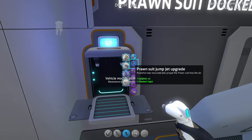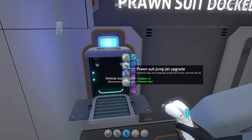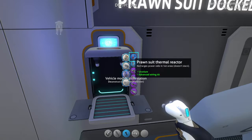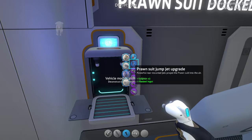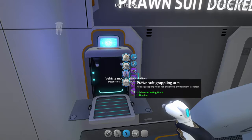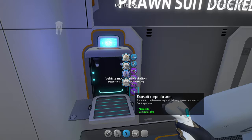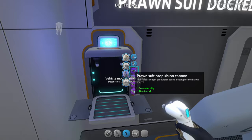We have a thermal reactor that recharges power cells in hot areas. That ties into another new thing in this update — improved lava zones. There's also more story and more wreckage from the Aurora with new items to find. But we'll just keep looking at the Prawn suit. We've got jump jet upgrades, and these purple ones are the arm attachments — you can only use two at once. We've got a torpedo arm, drill arm, grappling arm, and a propulsion cannon.